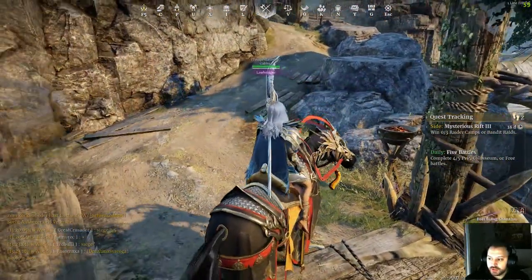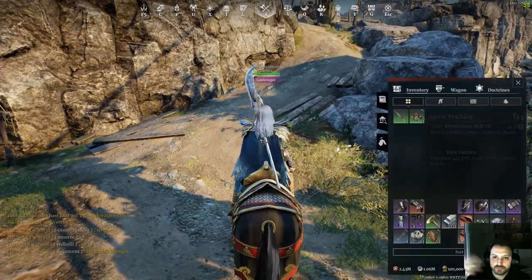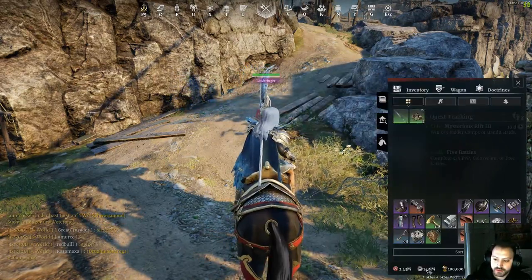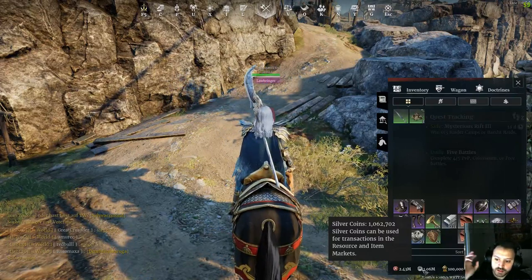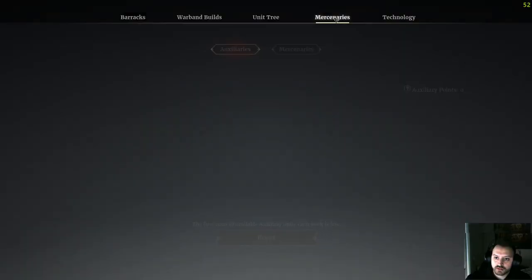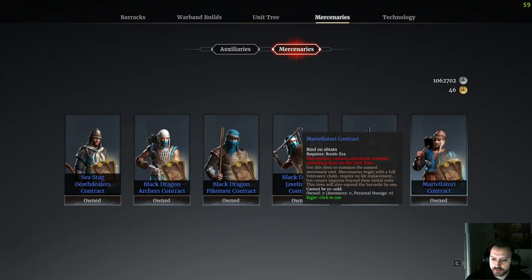So what should be your overall goal? I'll give you a lot of info to put all together. First of all: silver coins. You will earn them during the game, like opening secret vaults etc. Try to keep them all — don't spend them at all — until you have enough, which is 700k, to unlock the Martellatori unit.